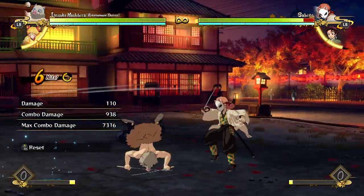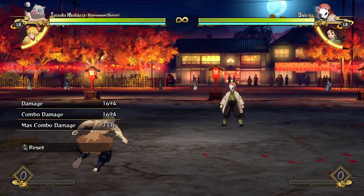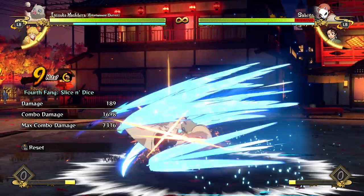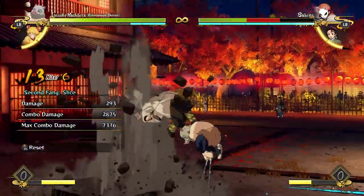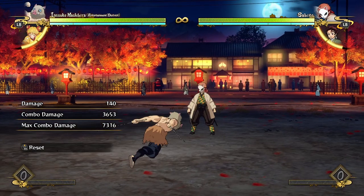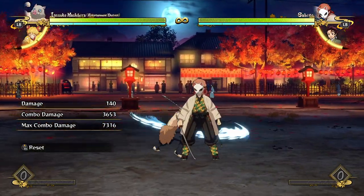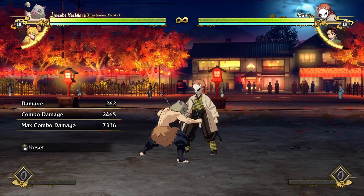Where his resets and mix-ups become more real and terrifying is after a grounded combo into slice and dice. When you end your combo in slice and dice, you can either go into a practically guaranteed grab or into another slice and dice. Both options cover a bunch of the opponent's choices — it's a really dangerous game of rock paper scissors that leans in Inosuke's favor. If the opponent tries to mash, jump, sidestep, or do anything, going from slice and dice into another slice and dice will catch them doing anything that isn't blocking.